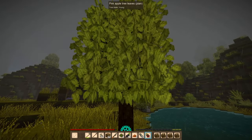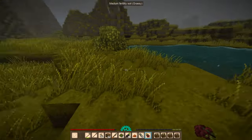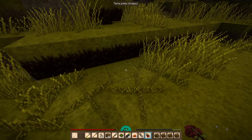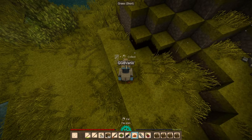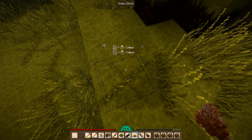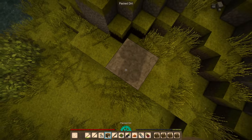Oh yeah, this is an apple tree that grows apples - duh. And we got some terra preta. How the hell did I fat-finger F5? So what I'm gonna do is mark the location with this pillar.